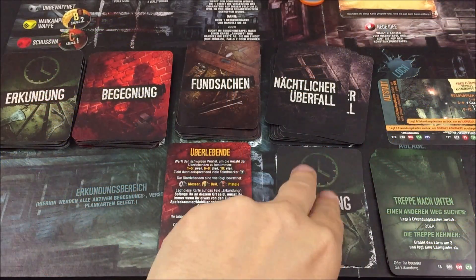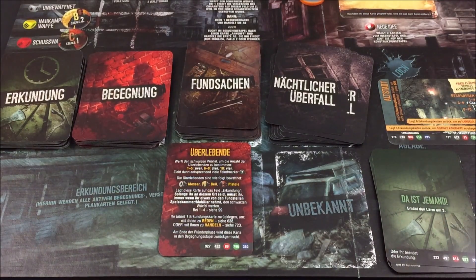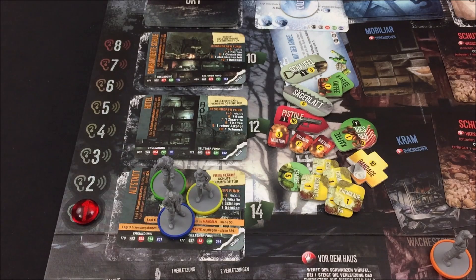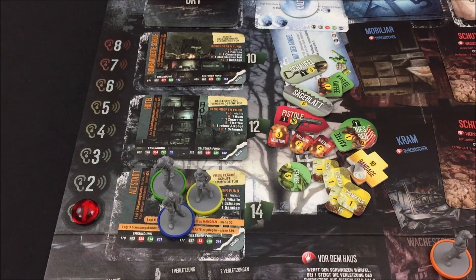Eine letzte Erkundungskarte: 'Da ist jemand' – Lärmtracker um 3 erhöhen. Bringt nichts mehr, keine Lärmprobe nötig, wir sind durch. Die Plünderphase endet, wir mischen alles zusammen. Meine Plünderung war nicht so von Erfolg gekrönt. Ich schaue nochmal am Marktplatz vorbei, zahle einmal Chemikalie als Gebühr. Vielleicht schaffe ich es sogar, den Marktplatz zu plündern.